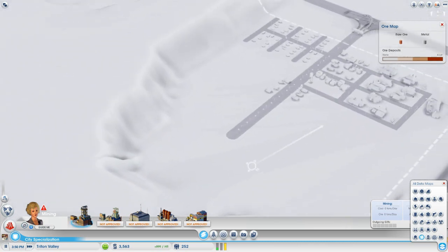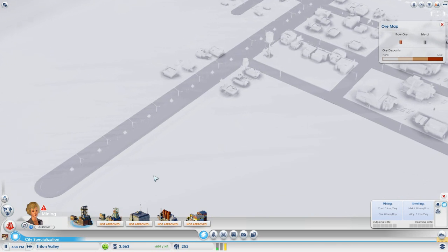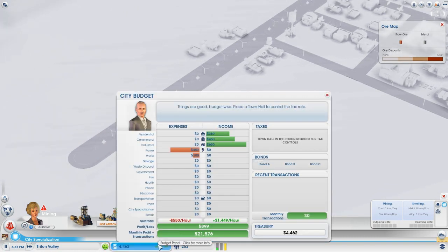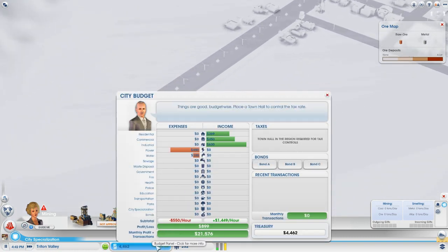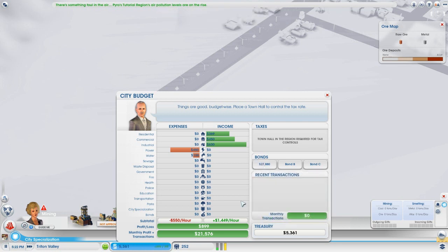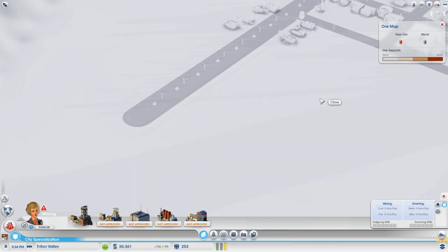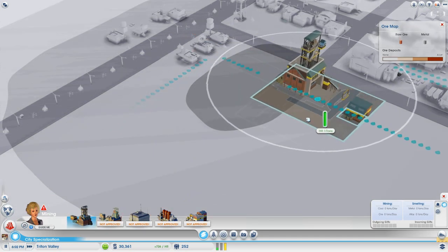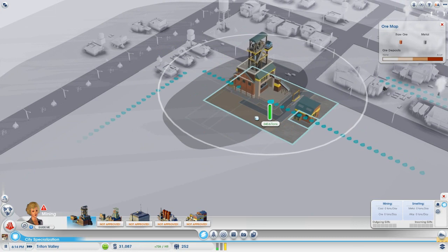No ore in Triton Valley, but that's all right. Now we need our coal mine. It costs $22,500, which is not cheap, but we're making nearly a thousand an hour. So by clicking the budget panel we can open the screen and take out a bond — $25,000, that'll be enough. We accept that. We're having to pay 173 simoleons per hour, which kind of stinks, but this is an investment. Now we just plop down a coal mine, and you want to place it as close as possible to the center of your coal area.